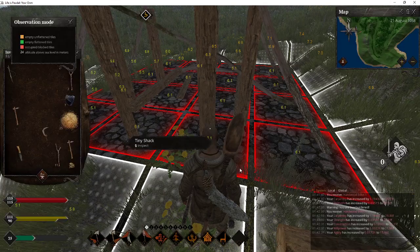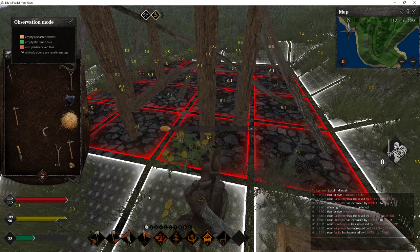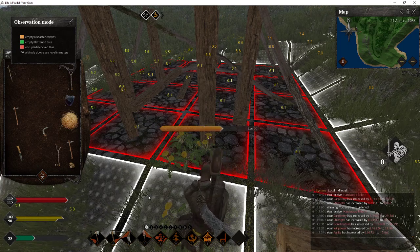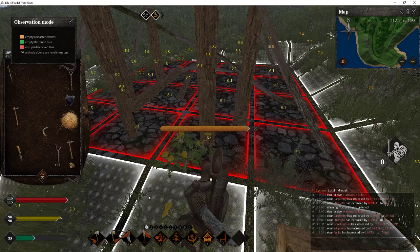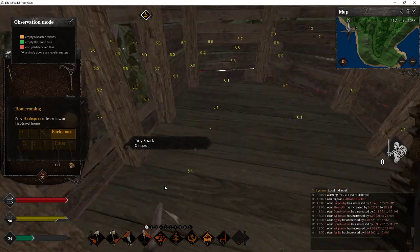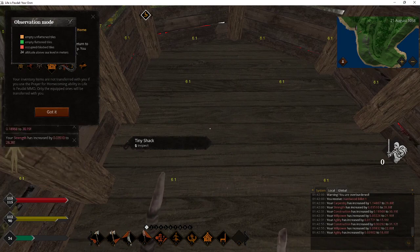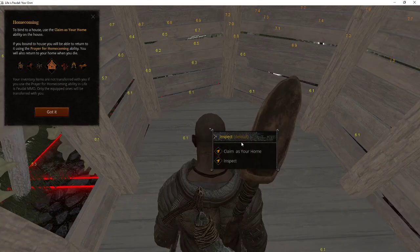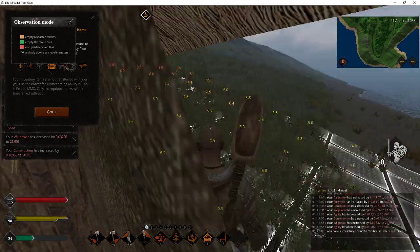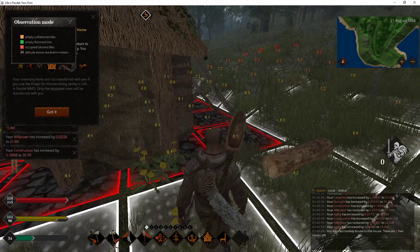We're going to put in this — we only need 20 and our house will be built. The first thing you want to do once you build your house is tie to it or make it a set home. It's built — now walk in it. Right click and claim as your home. Once you claim it, if you die you will appear in your house, so now I don't have to worry about starting anywhere else.